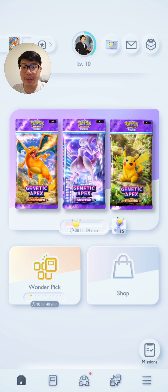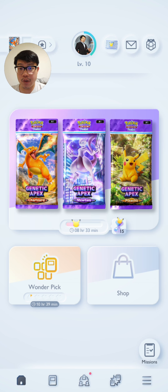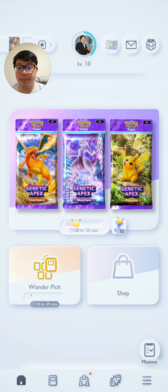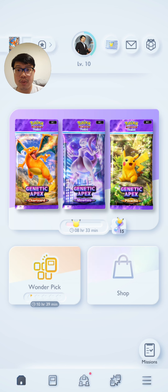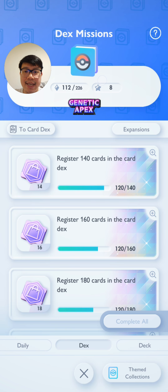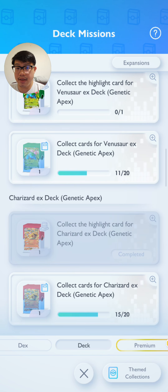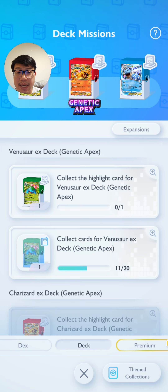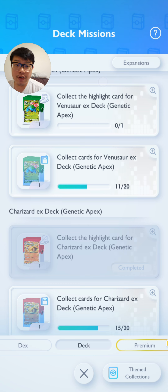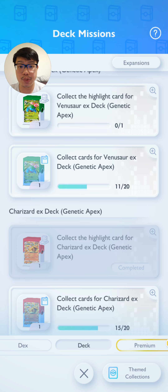As you start the game you'll be able to do these pack openings, and hopefully you'll be pulling some very nice cards. From time to time you might get something that unlocks a rental deck. To see this, click Missions and then click Deck, and you'll see various missions you have to complete in order to get either a rental or a theme deck. For example, if you pulled a Charizard from one of the packs, you'll be able to complete the mission that gives you a rental deck.